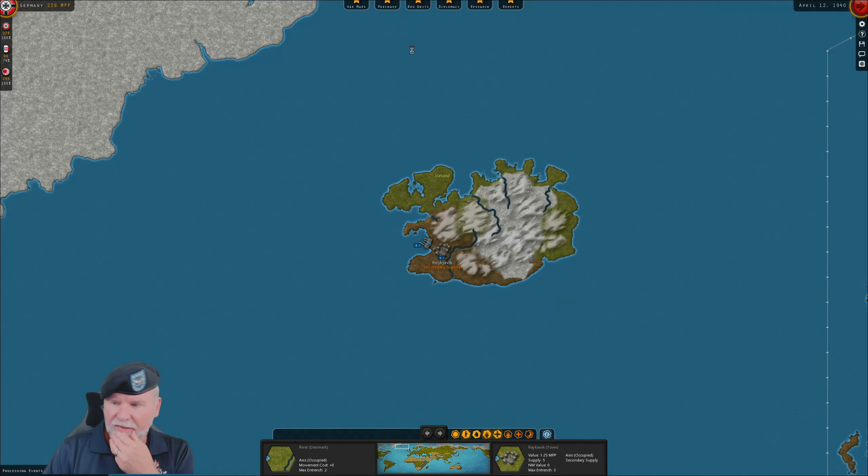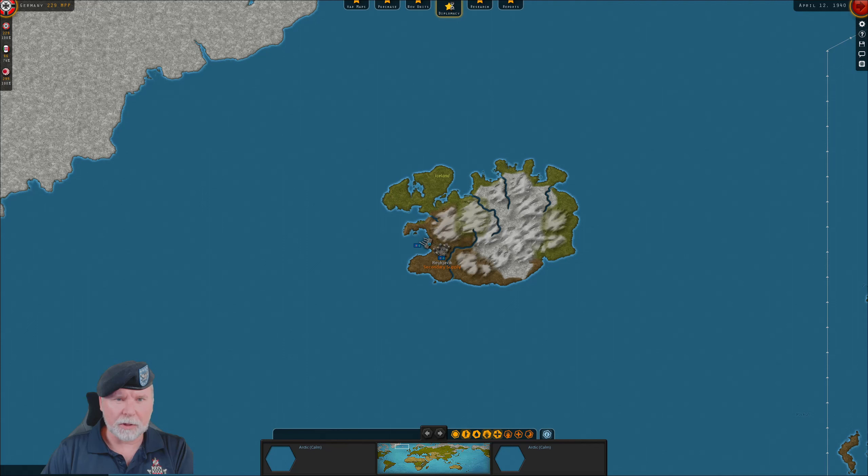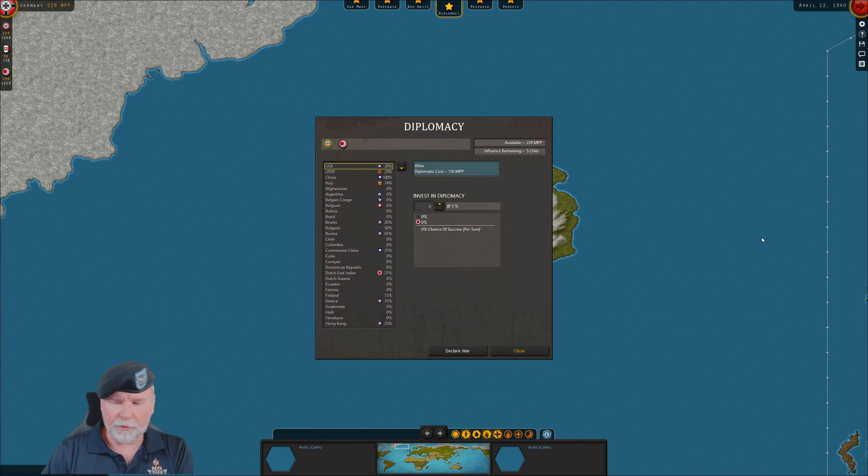Let's see what that does to my diplomacy. We are now at 30 and 23. Ouch. It's April 12th, 1940. Now we have 229 MPP, which is nothing. And it is 23 and 30. Ouch. 30 is a lot - we kind of have a problem with that.